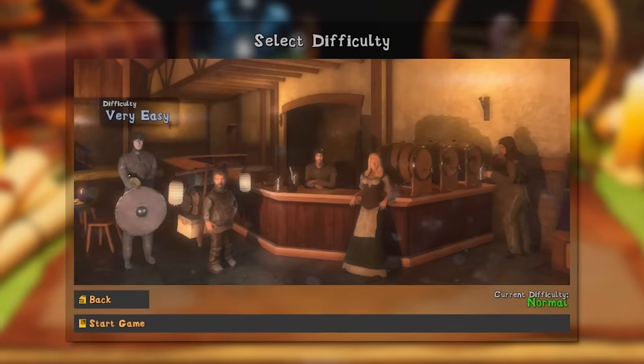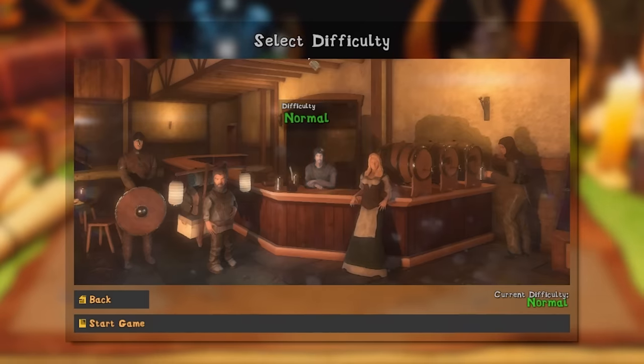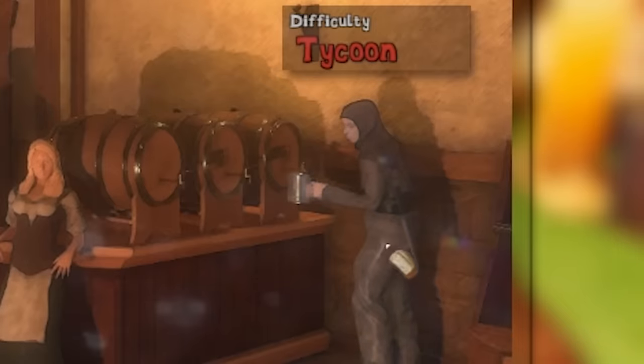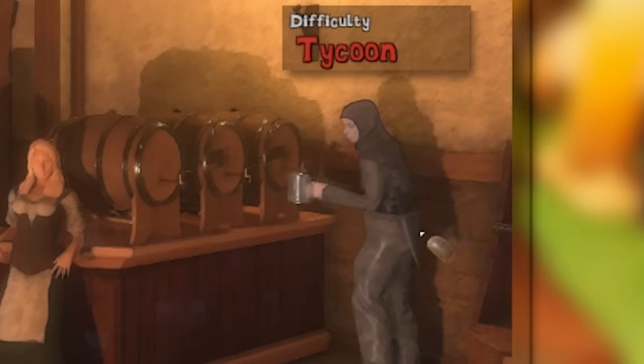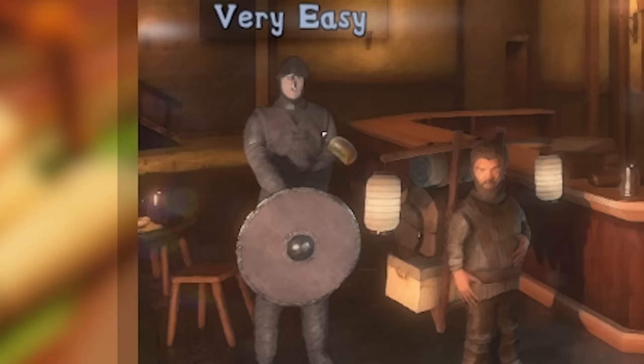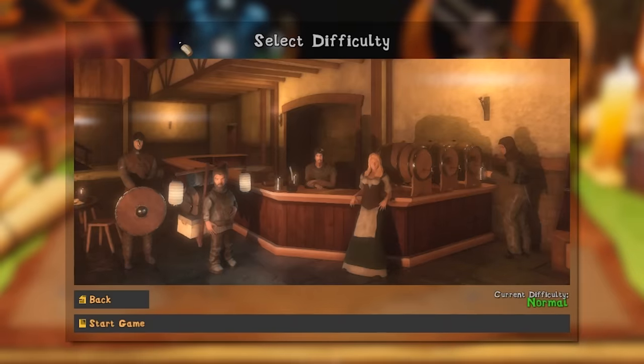New game! Select difficulty. I'm not really sure why the dude behind the bar is normal, and the barmaid is hard, and the guy just getting a drink is tycoon level. Meanwhile, the traveling merchant is easy, and this guy hiding his junk is very easy. But he's also got his shield, so he probably fights me. Whatever, normal.